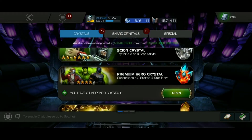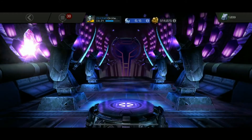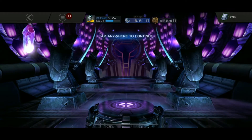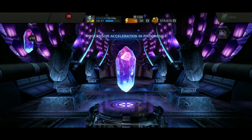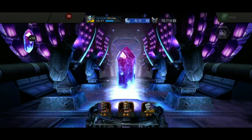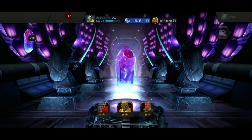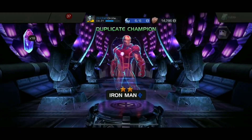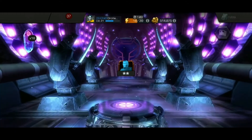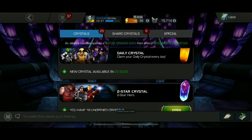Let's kick things off with a two-star crystal opening. As always, the first time we get a duplicate we move on to another crystal. Let's load them up - built quite a few of these crystals. The first crystal goes spinning around... it's Iron Man two-star. I've already got a two-star Iron Man, so not a great start - it's a duplicate.